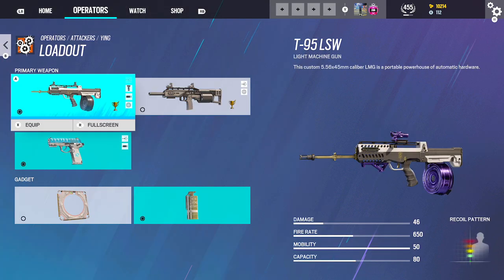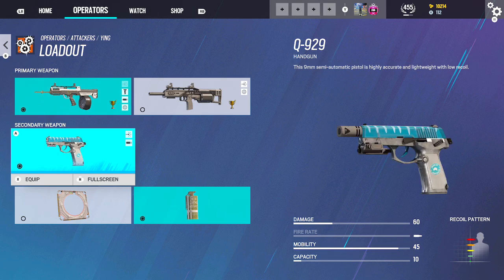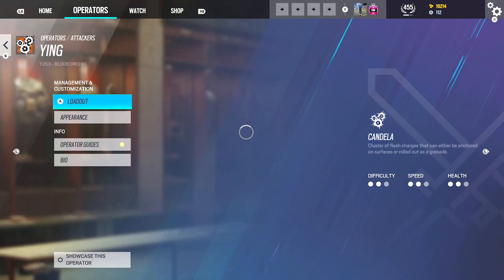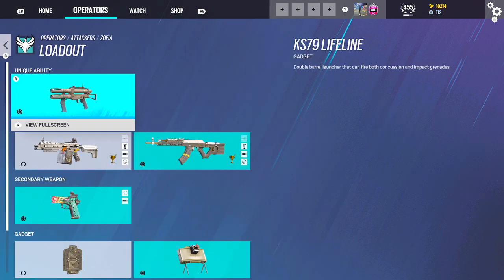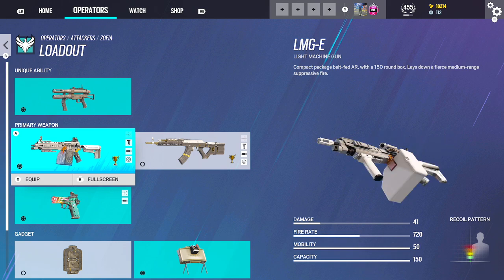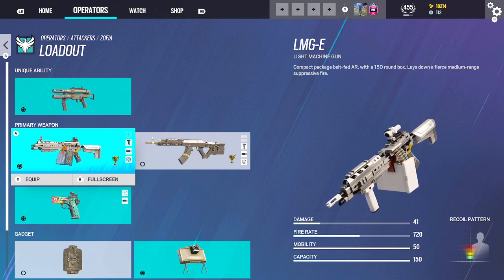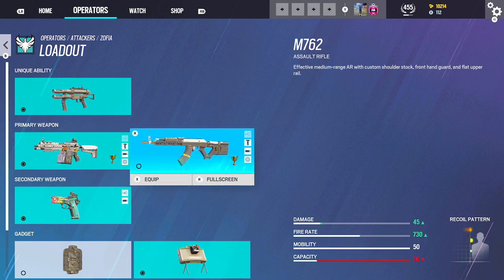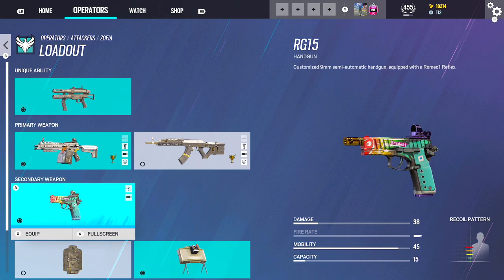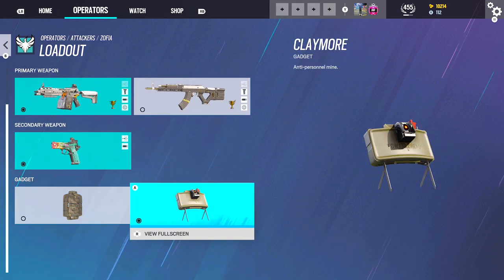Ying — using the T-95 LSW: 1.5, Flash, Angled. She has one pistol: Muzzle, Laser. Flashes or maybe Smokes. Zofia — her AR is weak right now. The LMG is broken right now, so if you're going to be playing Zofia, definitely go with the LMG: 1.5, Flash, Vertical. For the AR: 2.0, Flash, Angle Grip. Claymores for her.